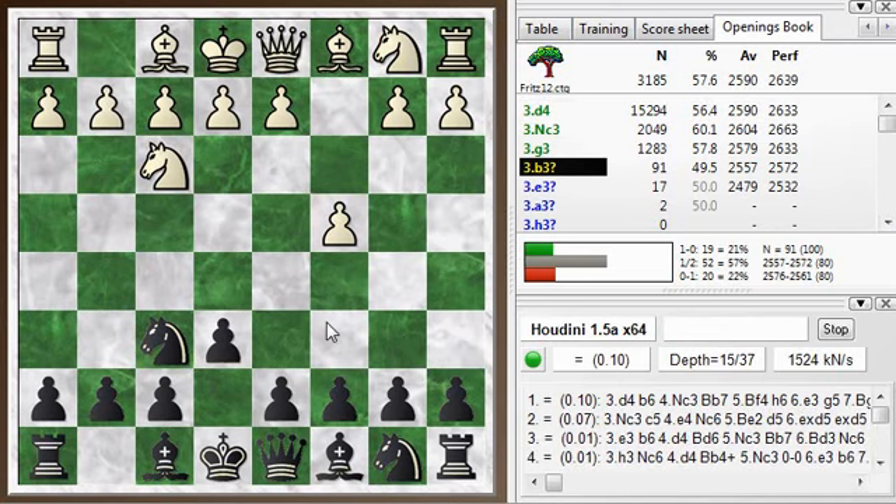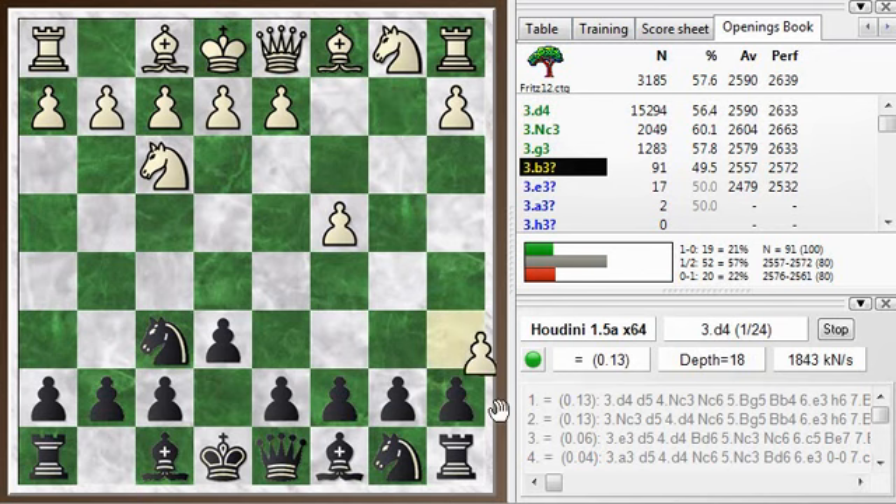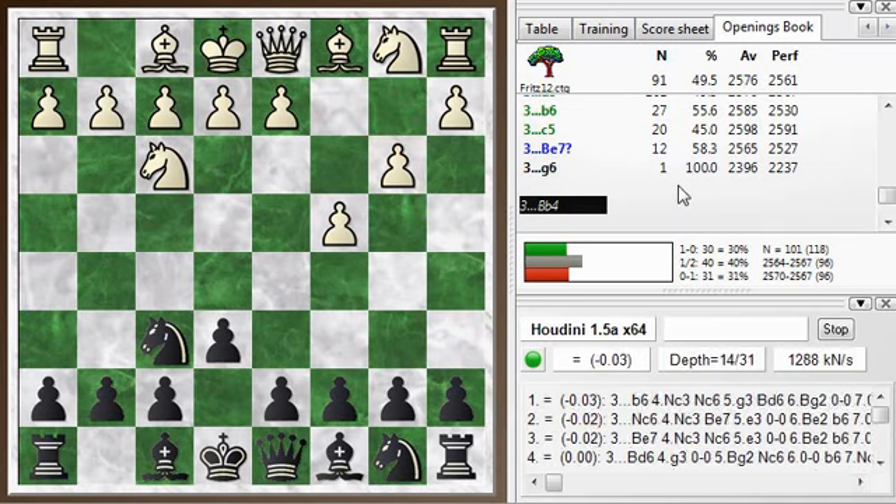I'm just thinking of setting up a Nimzo-Indian type of setup in case he plays — he can always transform into a queen's pawn opening by just playing d4. That's a top choice. He has other moves: Nc3 would be more like English, and b3 which he played is a bit unusual. g3 is more like a Réti, so I don't know what b3 is, if it has a name or anything.